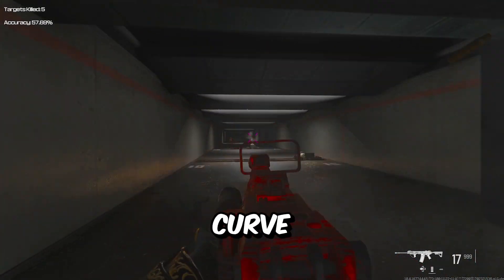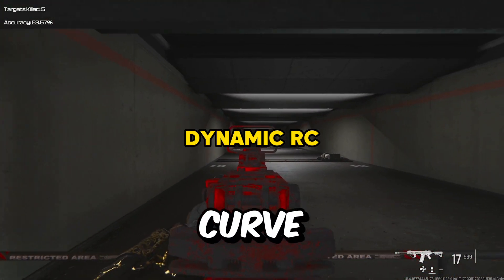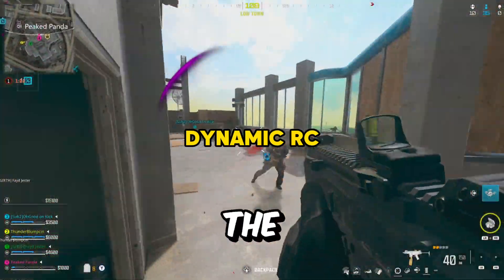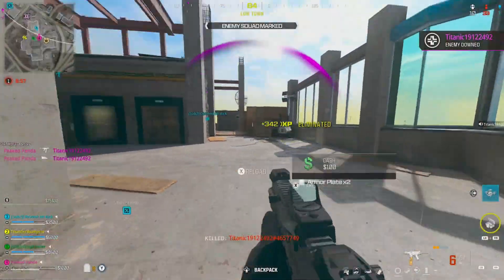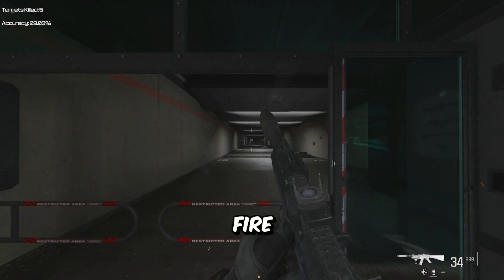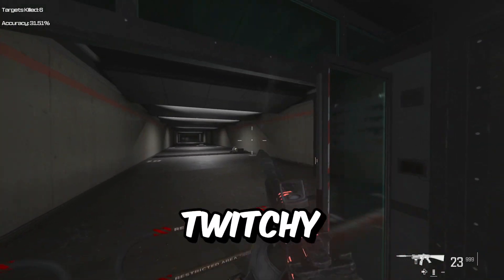Second is response curve. I prefer dynamic response curve because it gives you precision for distance aiming but also the ability to turn around and move quickly without sacrificing either. This is personal preference. Some don't like this setting for hip fire reasons — it can feel a little too twitchy.